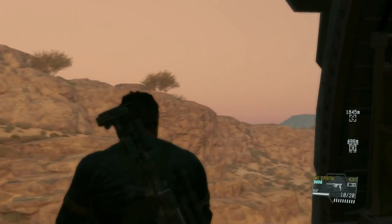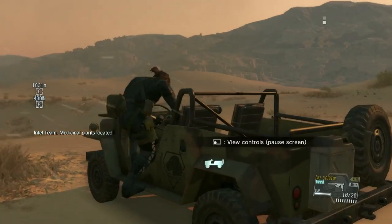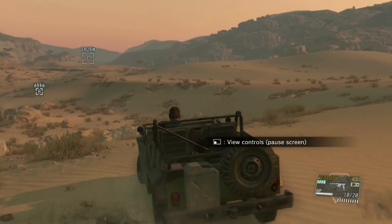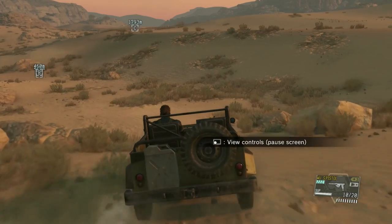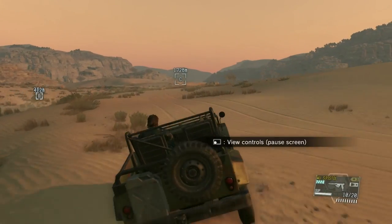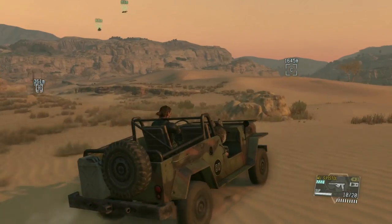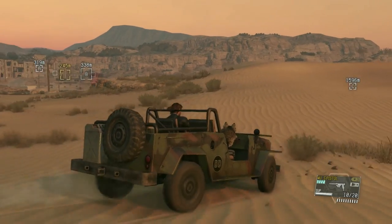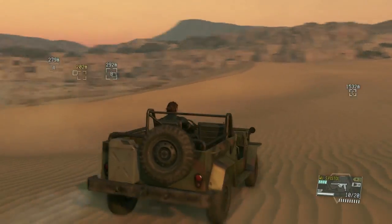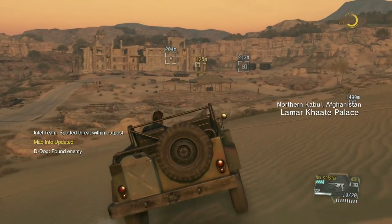What we're going to do is use D-Dog for this mission and a jeep. The reason for this is because there are so many guards around the area, and D-Dog is very good at sniffing out guards. He gives you excellent enemy awareness, which also helps with spotting where the prisoners are. We're positioning our jeep somewhere we can get to very quickly after we extract the three prisoners from this area.